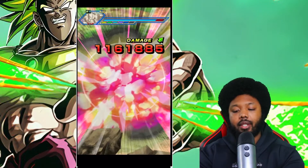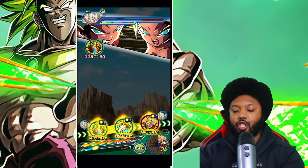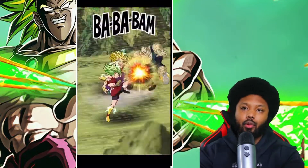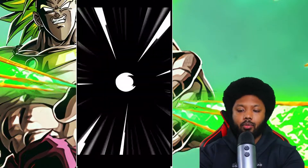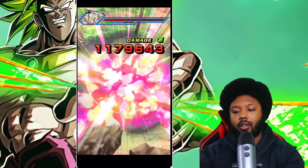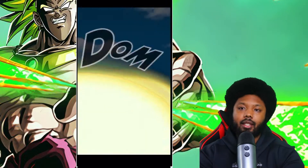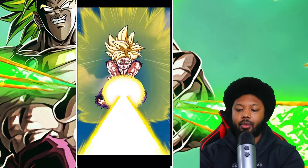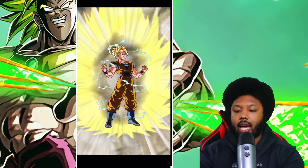I would definitely say that Vegeta's family is harder, absolutely. Because Vegeta's second stage freaking rocks you. This stage could be tricky. I think the hardest part is probably going to be Bobbidi, because Bobbidi actually supers you twice and he can steal from you. So that's basically where it gets very, very tricky. But we do have our rotation set up here, so I'm very happy with that.